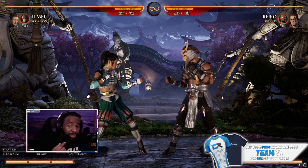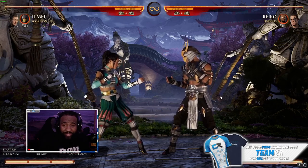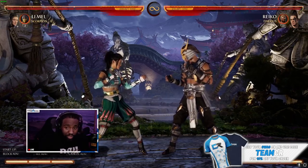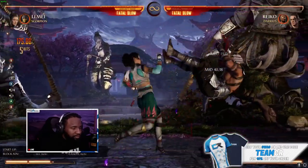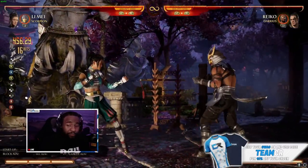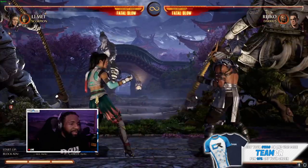Next one I'm going to show is the one where you use one bar of meter and one cameo. This one I do a lot because I want to save meter and I want to save the cameo, but she still gets some pretty good damage here. So this is the combo I do pretty often.